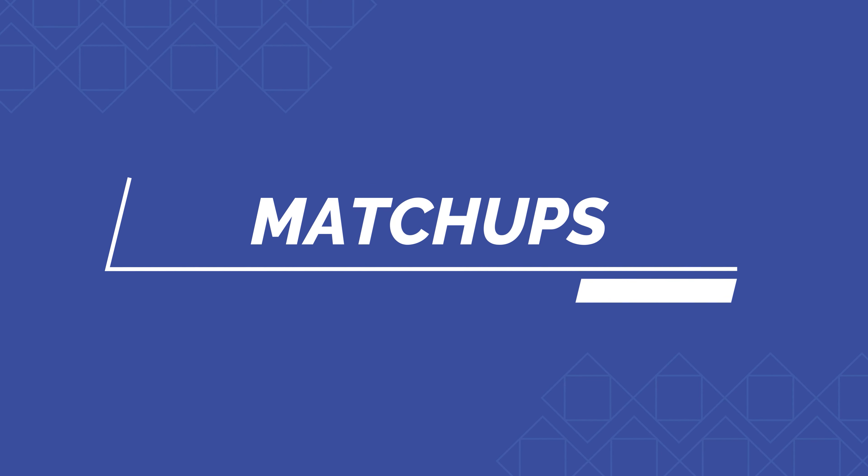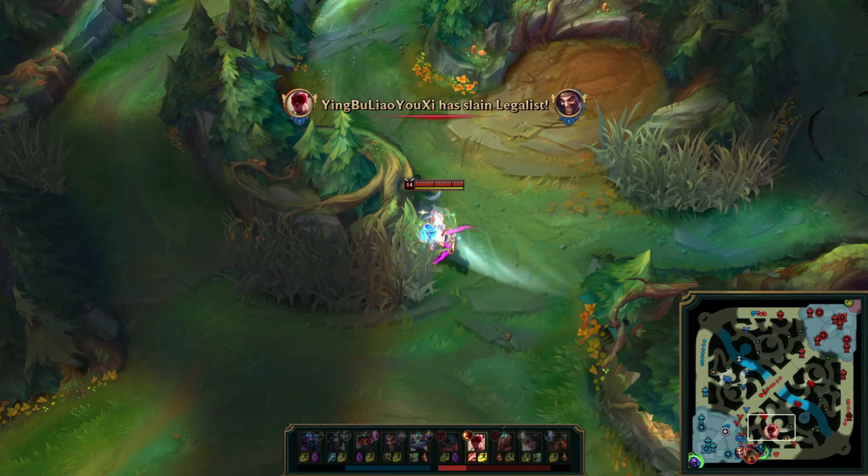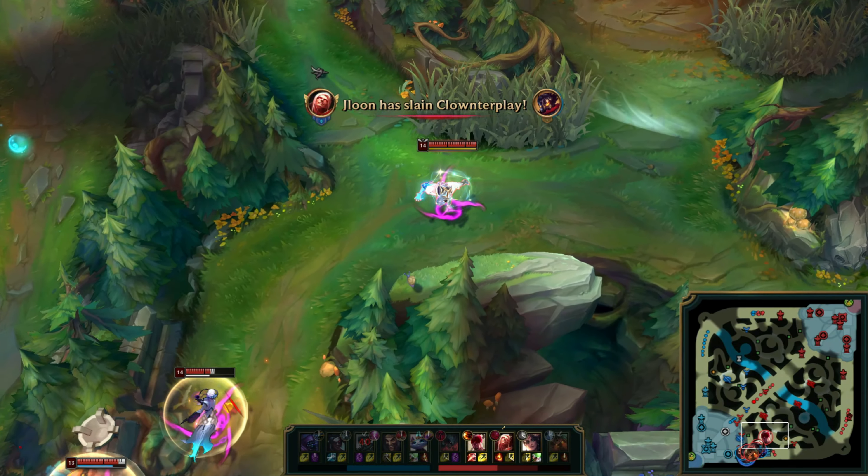A slightly more damage-focused but still great item on Lee Sin is also Edge of Night. The rationale behind this is to allow Lee to be immune to certain core abilities that prevent him from getting his combo off on priority targets. Edge of Night still happens to give a decent amount of HP and attack damage, so it ends up complementing his style fairly decently.